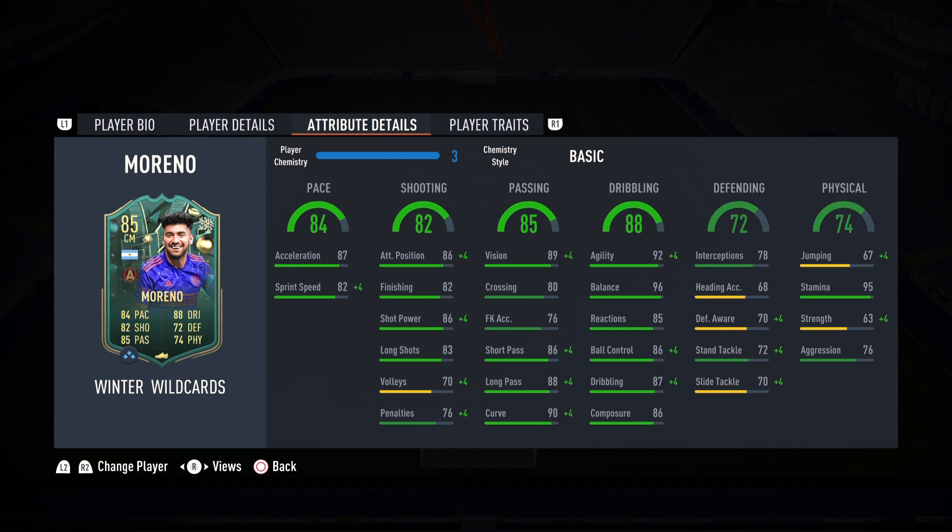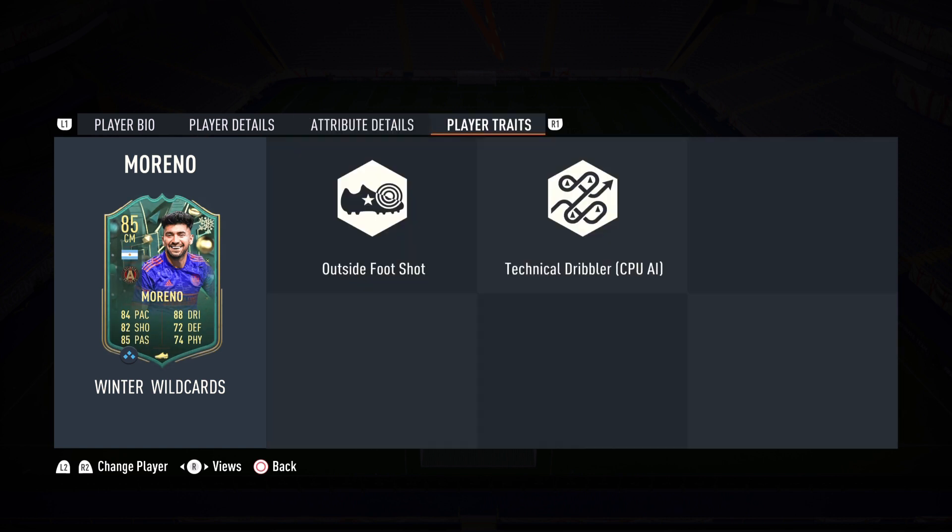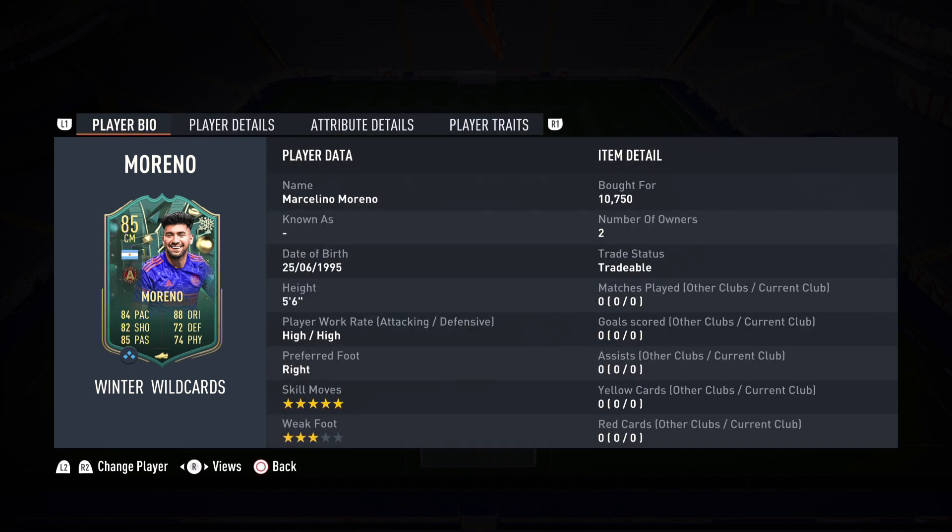Defending of 72 — he has a little bit of defending. If you want to be playing more on that defensive end of the pitch, definitely apply a sentinel or an anchor chemistry style — that's the way to go. He can definitely do a little bit of defending and also has the physicality. The best thing among the remaining stats is the 95 stamina, so he'll last the whole game. His traits are outside the foot shot and technical dribbler. I like the outside the foot shot because he does have the 3-star weak foot — if he had 5-star or 4-star, he would be an even better player.